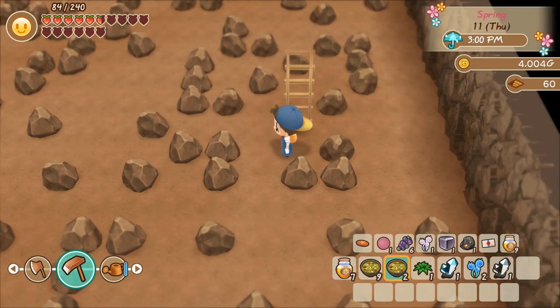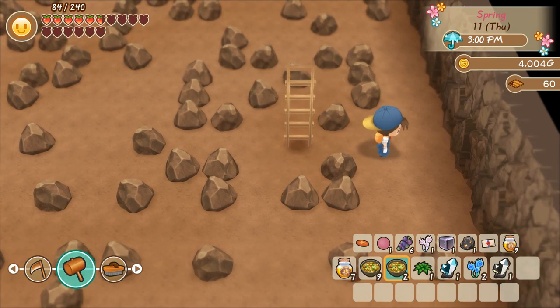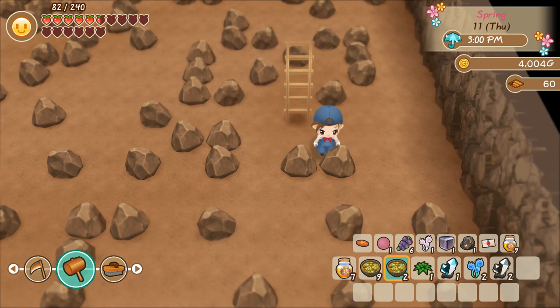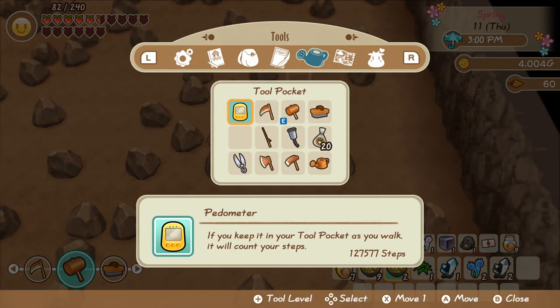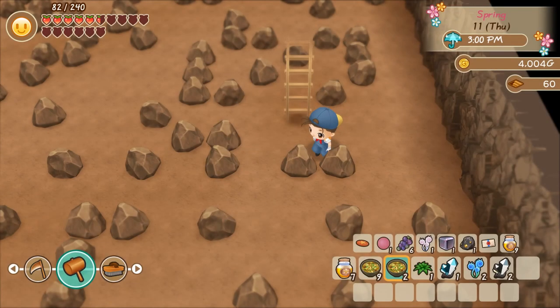Welcome back to Let's Play Story of Seasons: Friends of Mineral Town. So in between episodes I basically made it down here to level 60 of the Spring Mine. This is where we can start finding Mythic Ore. Mythic Ore won't start spawning until all six of your tools are basically blessed. So let's see if we can find some.